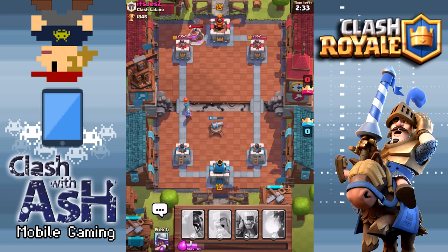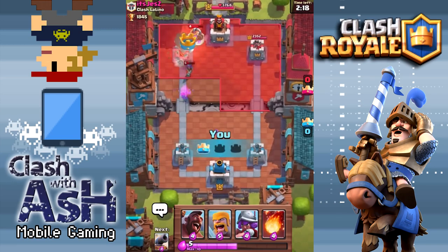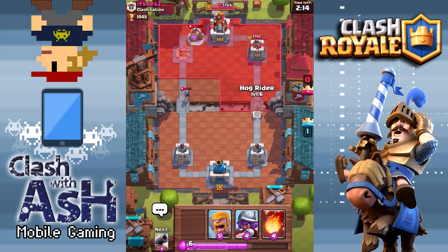Now we're turning this into a little mini push in the left. He probably has enough Elixir to counter, but we have basically the Valkyrie, the Musketeer, and a Spear Goblin or two that survived the Zap spell. A poorly placed Zap spell on his part, and we actually get a lot of damage done to that tower. In fact, we just take that tower out — what a good start to this match!